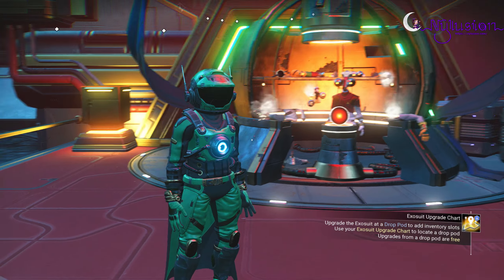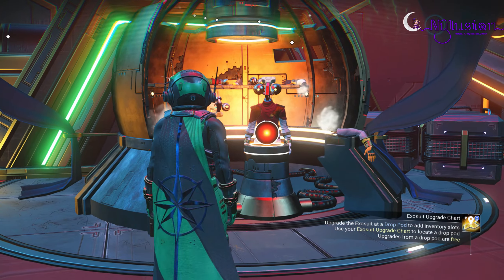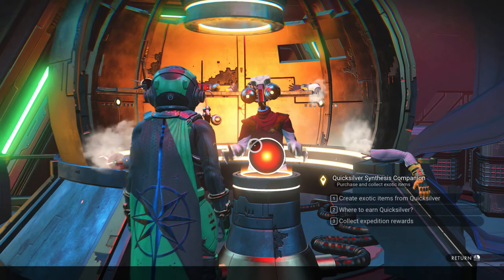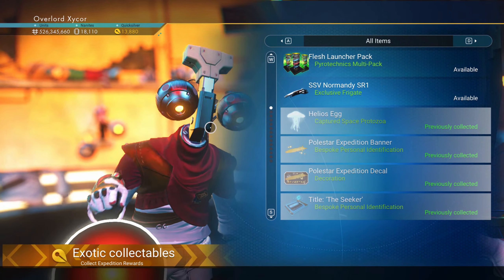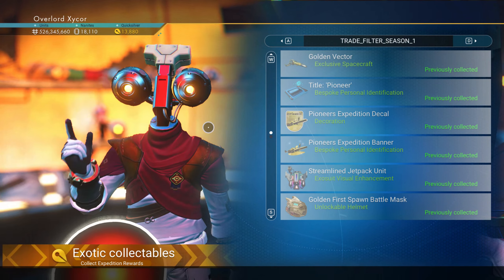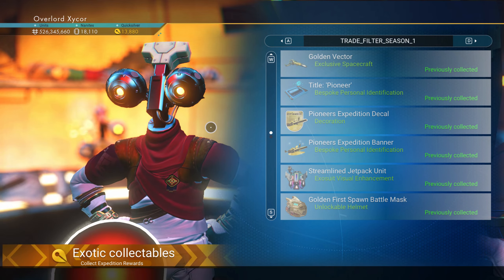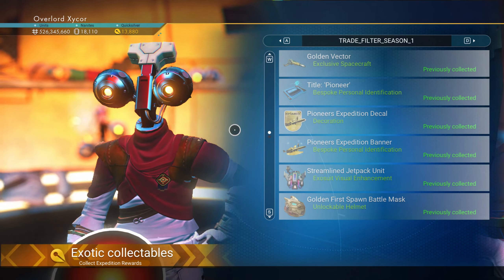Basically, the first thing you'd be doing is heading over to the Quicksilver Merchant NPC. You just come to him and then collect Expedition rewards, and you can see all the rewards. Hit the right key to go to the right and it'll filter them by all the Pioneer's Expeditions.